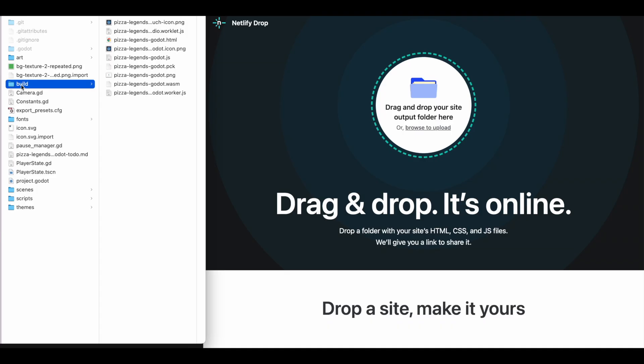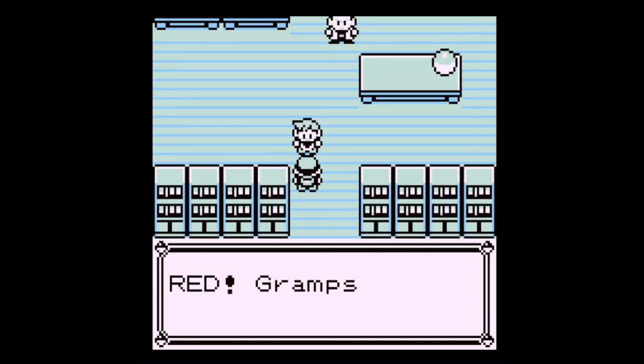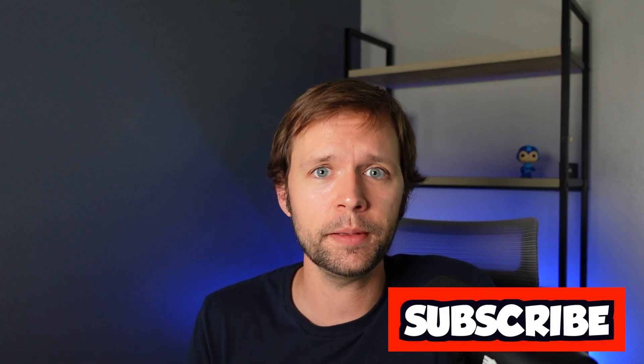By the end we're going to be able to export it and share it with friends. This game, Pizza Legends, is heavily based on classic Pokemon. I chose that direction because it's a relatable reference for learning how to make games, and as a 90s kid, those games are huge inspiration to me. I'll be referencing Pokemon a lot as we go because there's a ton to learn from those classic games. Make sure you subscribe for more videos about making games. Let's get into it.